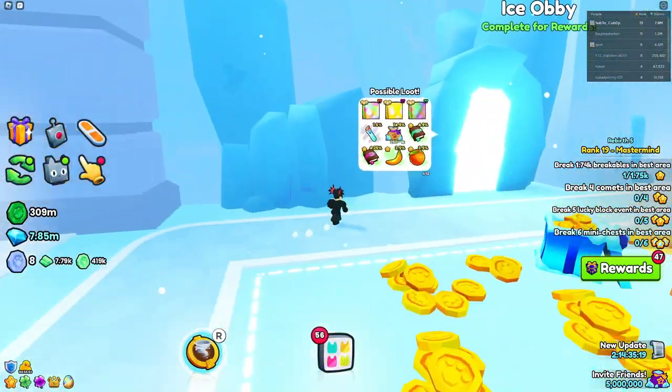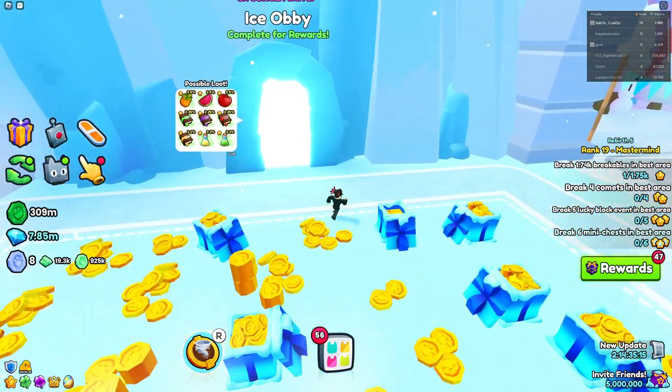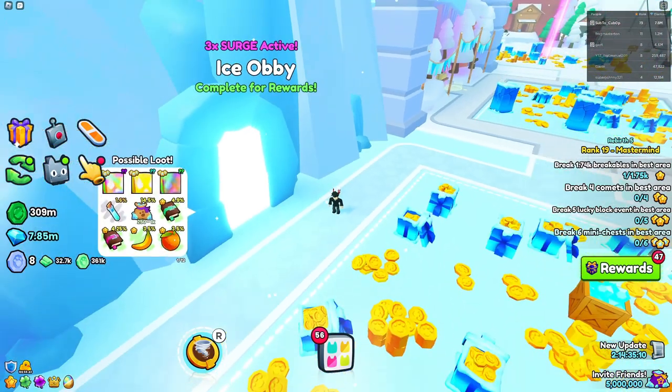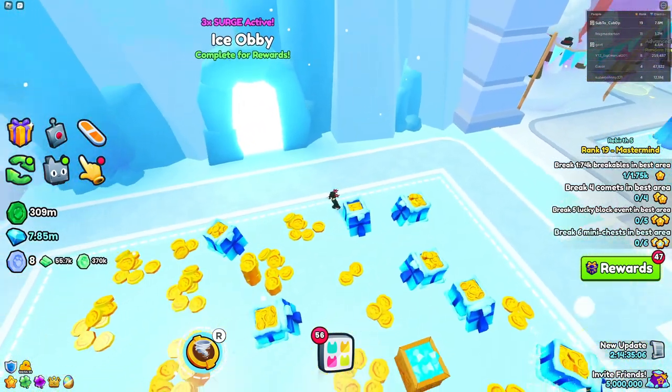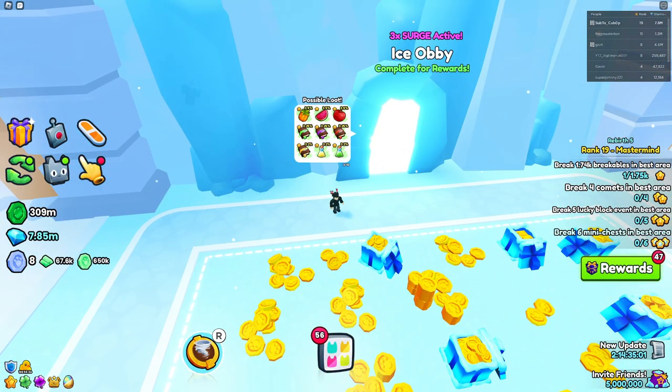Almost forgot - make sure to take advantage of the surge boosts that are on select obbies inside of Pet Simulator 9. Today it's actually going to be the ice obby, but it rotates every single day. So if you don't like today's obby, it might land on one you really enjoy, and you can just do that all day since it's a surge that's active for an entire day.